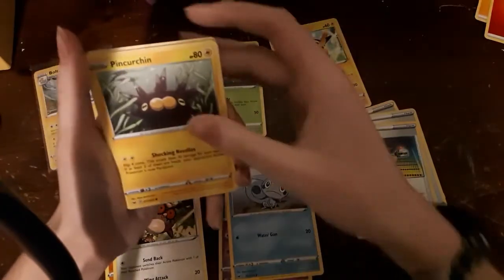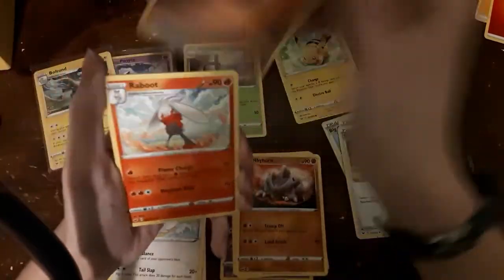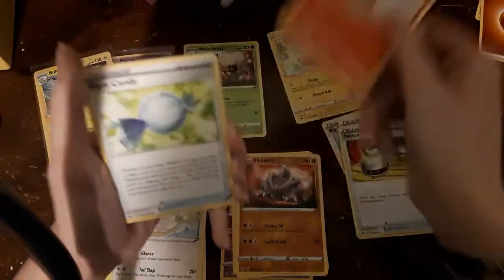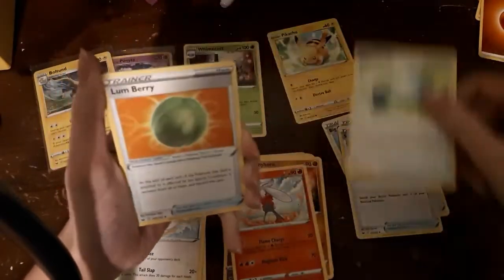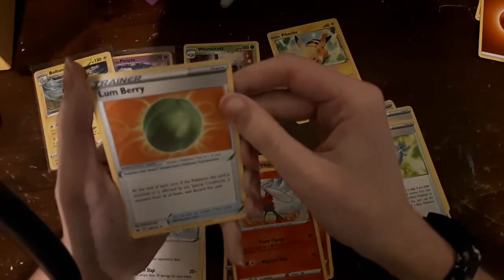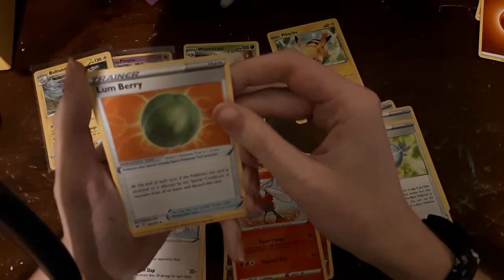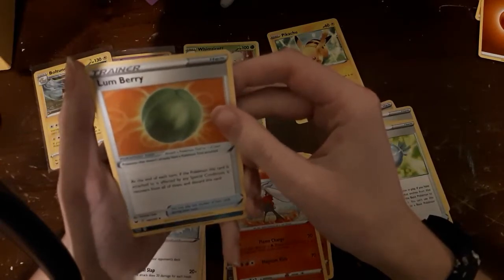We got a Sobble, a Perrserker, Bill's Analysis, Bunnelby, Raichu, Munchlax, energy, Raboot, Rare Candy, and a Lum Berry. What does the Lum Berry do? At the end of each turn, if the Pokémon this card is attached to is affected by special conditions, it recovers from all of them and you discard this card — interesting.